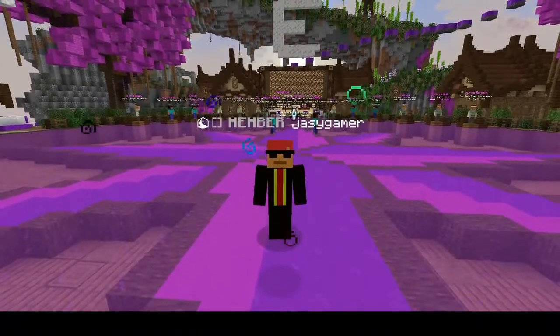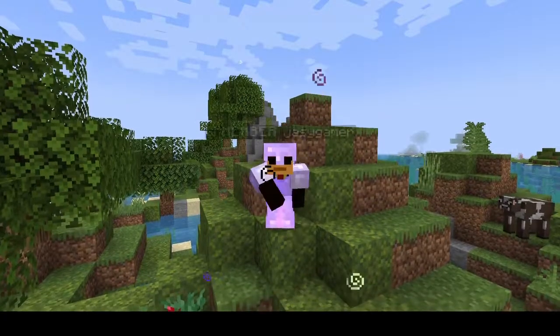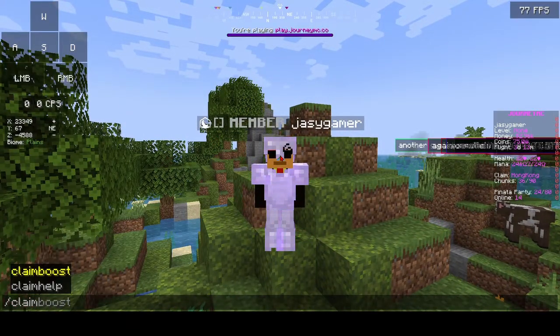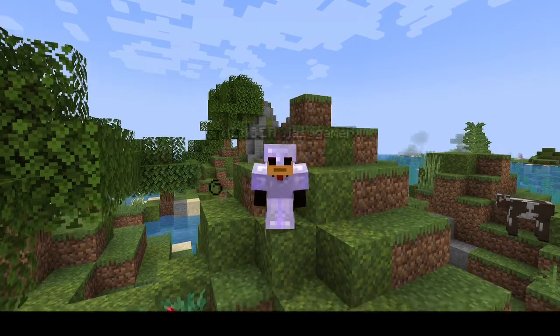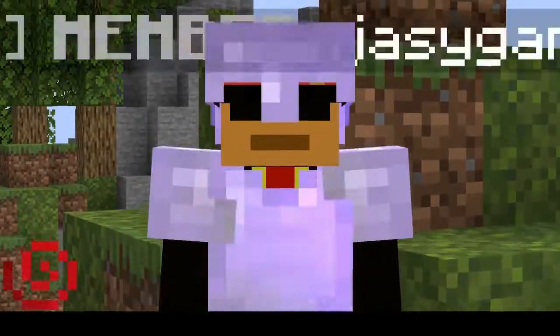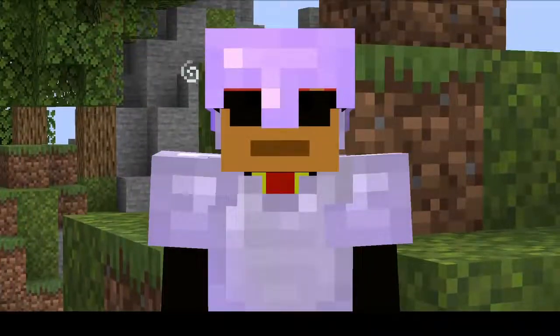Introducing the JourneyMC FSMP. If you don't want people to grief on your land, use the /claim command to claim the land. And after you've claimed the land, you can edit different land flags to control what people do on your base.